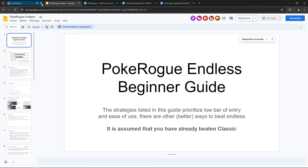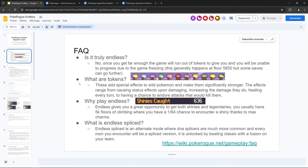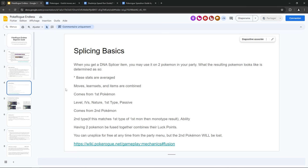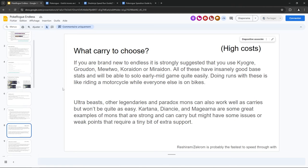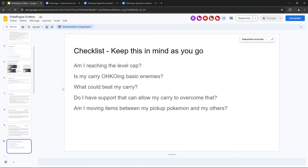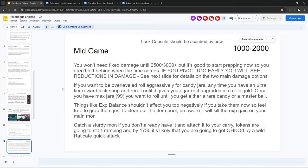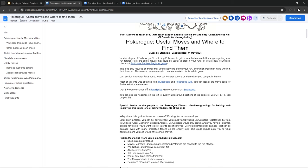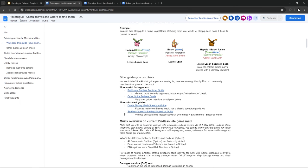We have the beginner guide, which is very beginner - lots of information. What is Endless? How does it work? What are tokens? The mechanics, some mechanics about splicing and fusion, which is very important in Endless. You have examples, team building - very broad. What carry to use, a checklist, how to start your run, what to check for, mid-game. And there is also a useful moves guide for the current meta, which may change in the future.